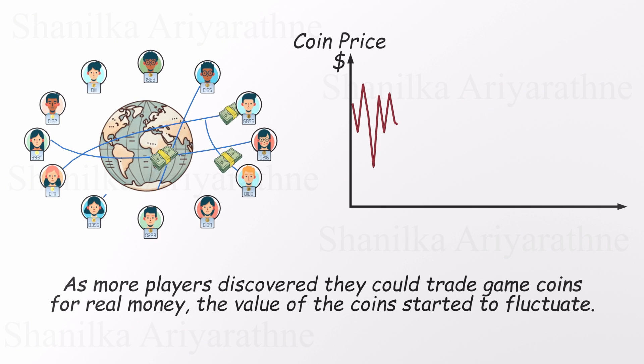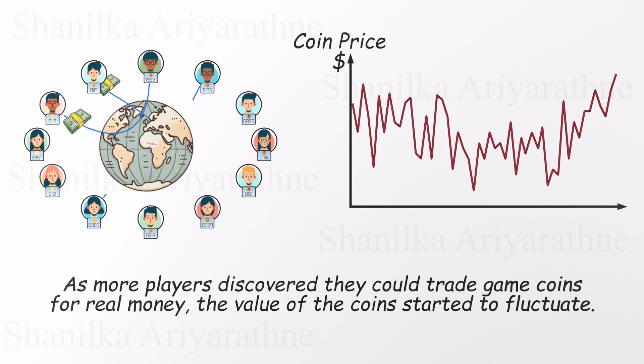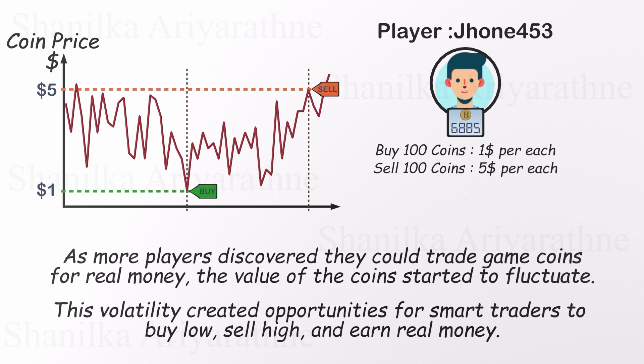As more players discovered they could trade game coins for real money, the value of the coins began to fluctuate. This volatility opened up opportunities for smart traders. They bought coins from players selling cheaply and resold them to buyers willing to pay more — all without solving a single puzzle. A marketplace naturally began to form. Just like trading baseball cards or stocks, the value of these coins started to follow the basic rules of supply and demand.